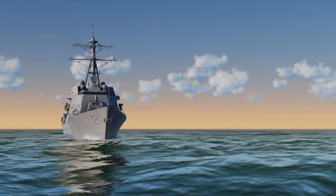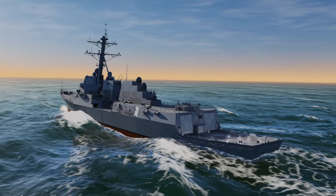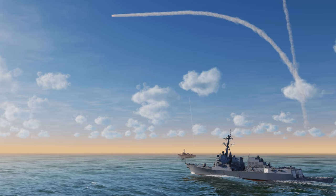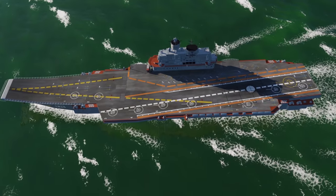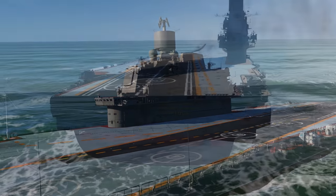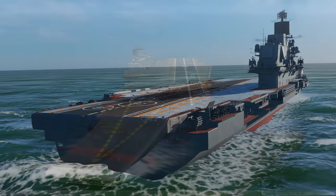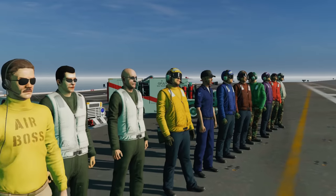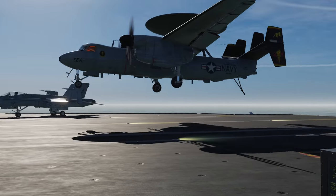We've got a number of new toys to play with, starting with the Arleigh Burke, a guided missile destroyer kitted out to the teeth with missiles and a helipad on the rear. An updated Admiral Kuznetsov model, so we no longer have to use the desperately old version from the Lock-On Modern Air Combat era. And of course the Nimitz-class supercarriers and deck crew, along with the landing signal officer station.